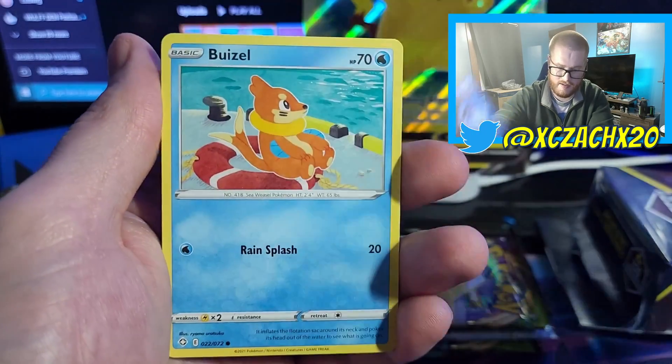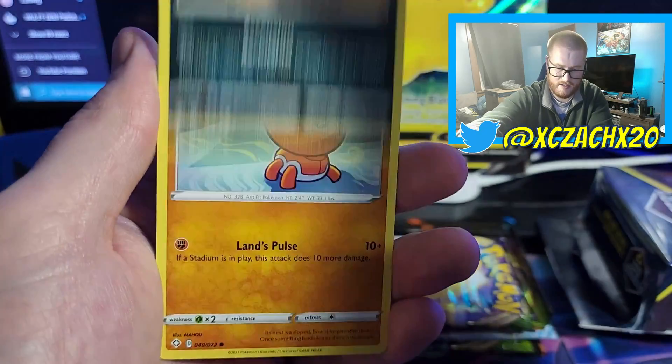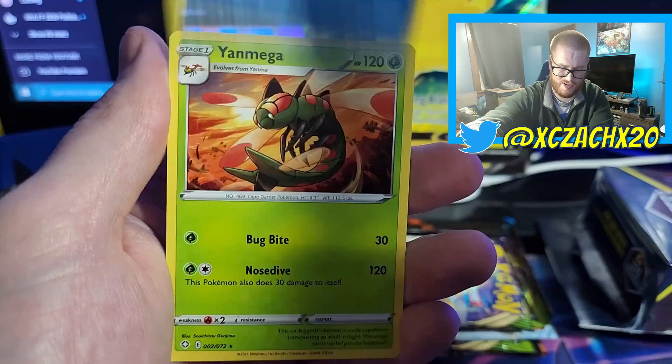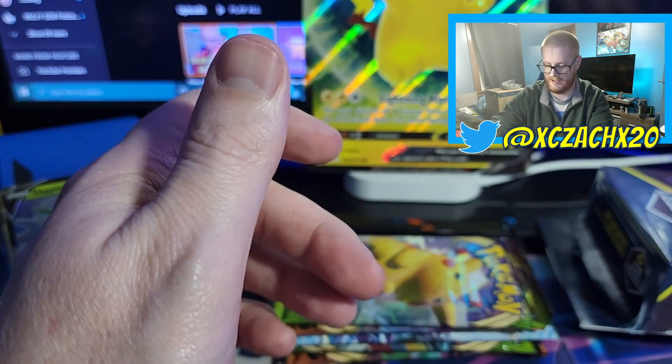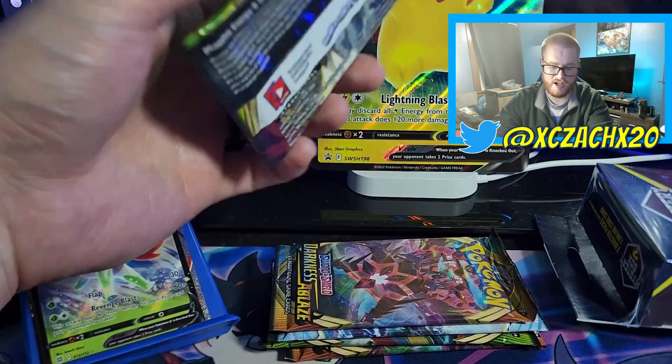Nickit, Buizel, Shinx, Koffing, Trapinch, Dreednaw, Dreednaw Reverse, and a Yanmega. That's honestly why I don't buy Shining Fates anymore.